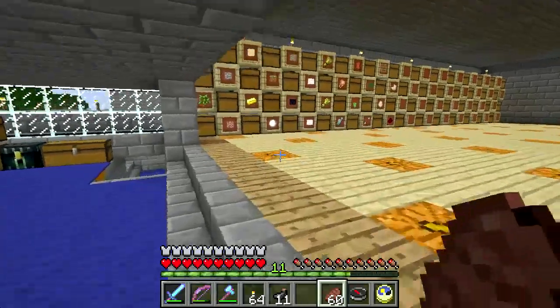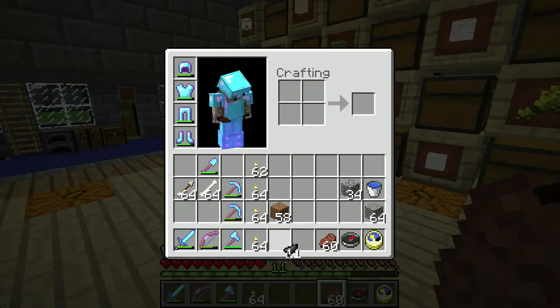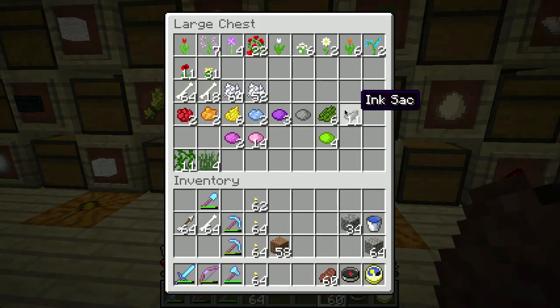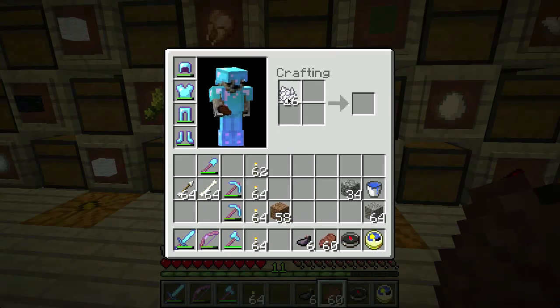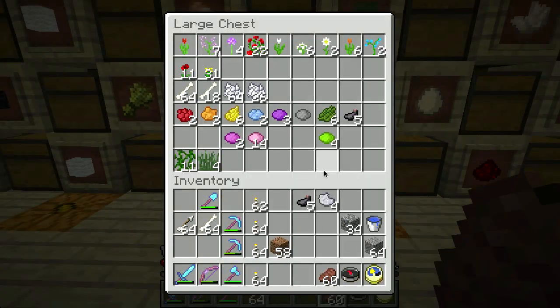You can use the ink sacks directly as a dye - I don't believe you need to turn them into dye. Let's go put some of these into my thing here. If you take some bone meal and some ink sacks you get gray dye - I already have some gray dye - and you can dilute that even further into light gray dye. I already have some gray dye and some light gray dye and ink sacks.